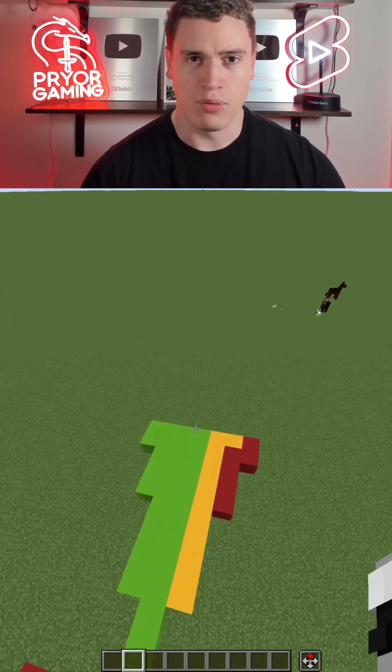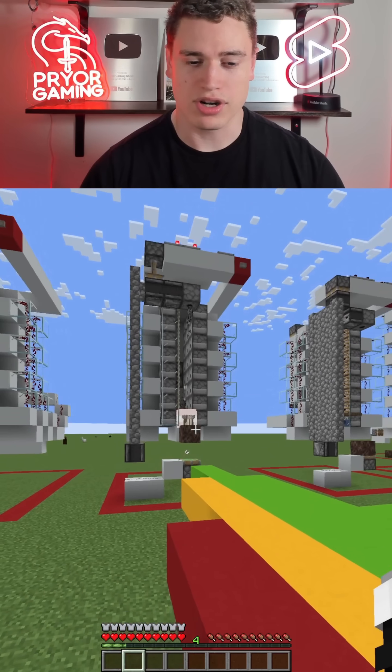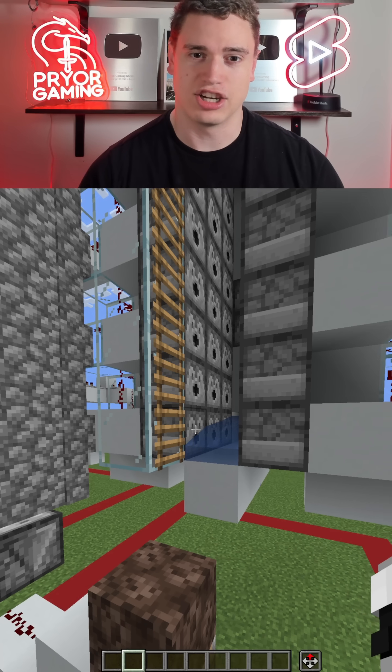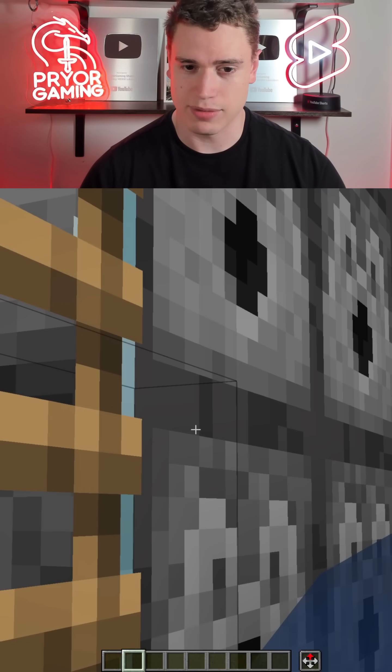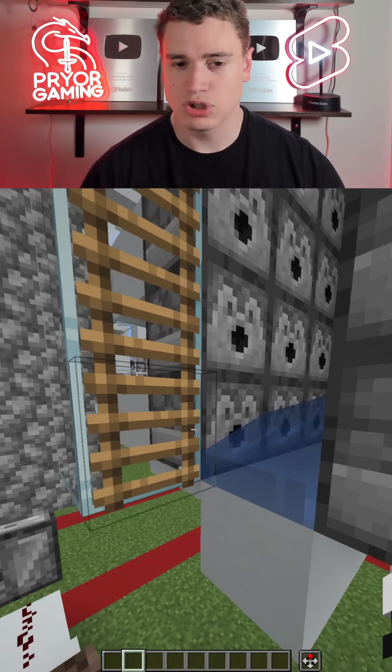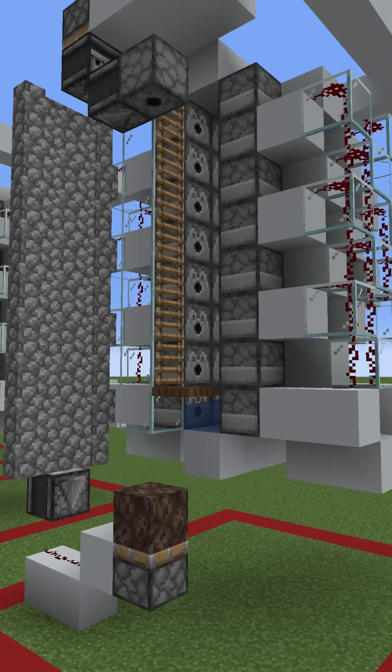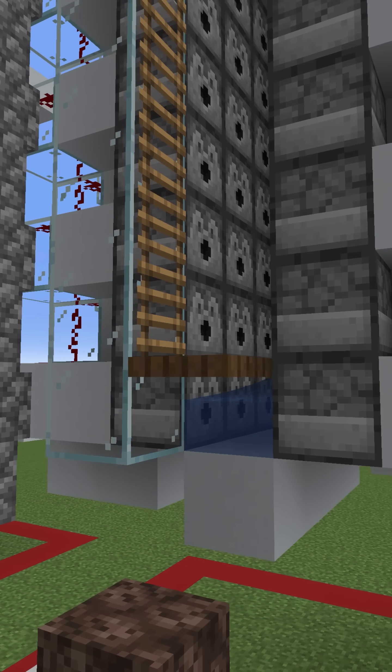I thought I was literally done with the project, but when testing it, I realized it won't consistently kill you if you're on the left side of the railgun. I knew it had something to do with the ladder hitbox partially obscuring the blast, but I need some sort of block to contain the TNT. It took hours to realize I can just replace the ladder with a trapdoor. Problem solved.